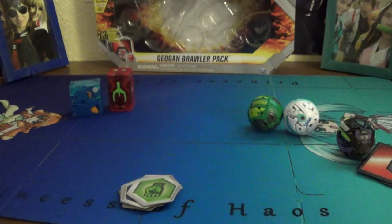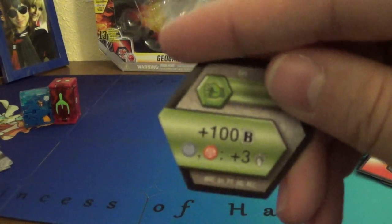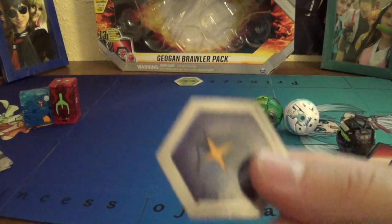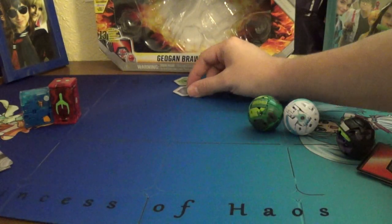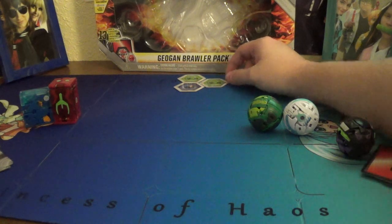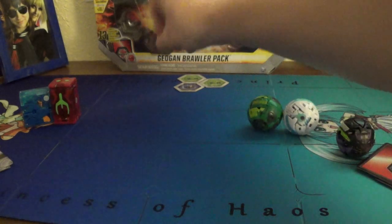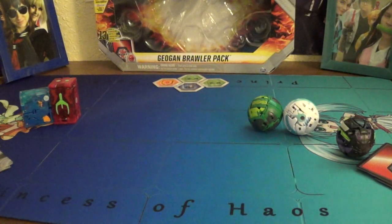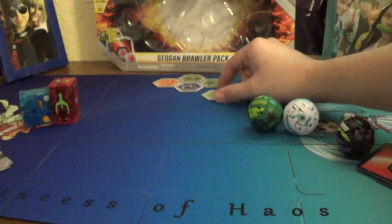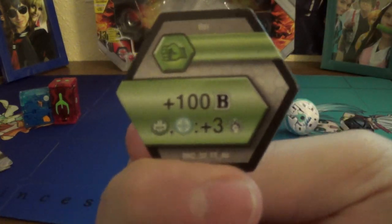Let's look at the Bakugan before we lay out the gate cards. Cores: Green Fist, plus 100B, Aquas Pyrus, plus 3. Magic Shield, plus 600 — not 650, but still good. Another Green Fist, plus 150B, plus 2 damage — that's a very good one if you aren't worried about gear reduction. Normal Shield, Aquas Pyrus, plus 400 — that's good for the Geogon at least. Another Green Fist, plus 3 damage. And finishing off with another Green Fist, 100B Ventus Chaos, plus 3 damage.